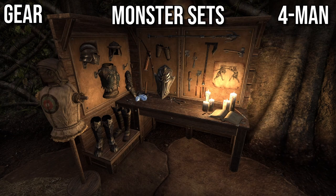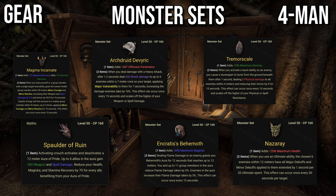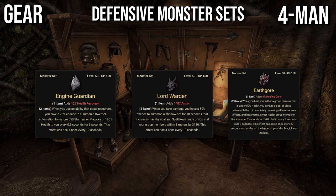Against bosses, your monster set options are all the previously mentioned sets — Spaulder, Archdruid, Ancratis, and Tremor Scale — with a few changes. Archdruid becomes reliable because boss fights are usually on flat terrain, so I'd say it's better than Spaulder. Ancratis's fire damage reduction becomes useful against some bosses such as Arceus and Stonegarden. Nazarai is another good option if you're wearing Turning Tight — it'll also boost minor brittle and major maim so you don't have to cast Destructive Clench that often. Since bosses are harder, you can also use some defensive monster sets such as Engine Guardian, Lord Warden, or Earthgore.